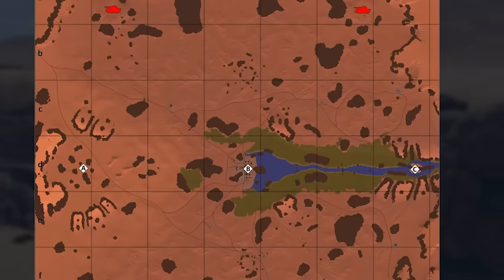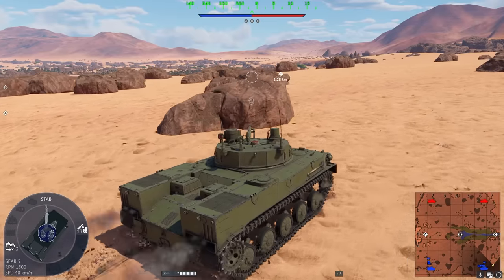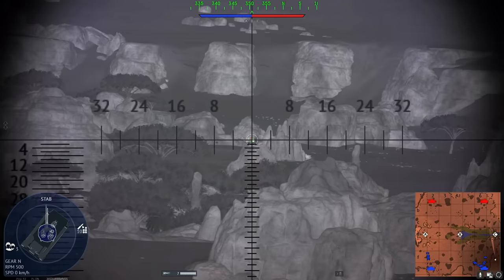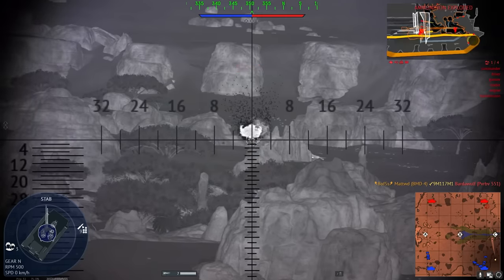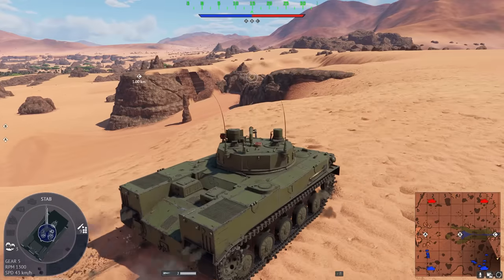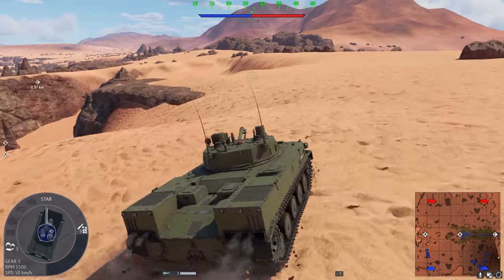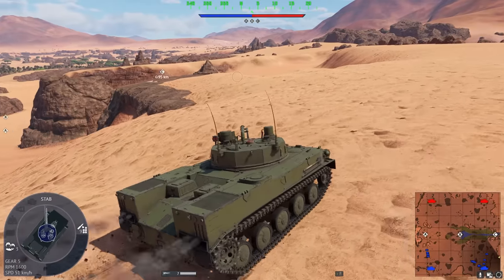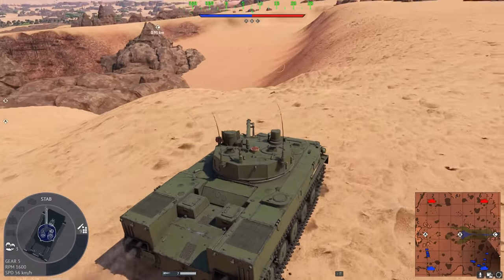There's a pretty huge exploit when it comes to Red Deserts because you can just straight up get out of the map and have a view over all three of the capture zones as well as the enemy spawn. I'm pretty sure this isn't intentional, but I'm quite surprised because whenever I'm playing this map, I don't really see my teammates or the enemy go up to this spot, which is surprising given how easy it is to get to.